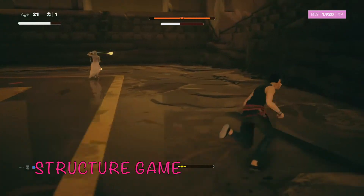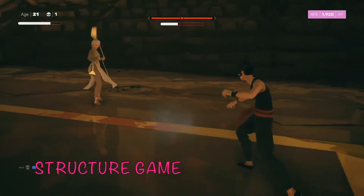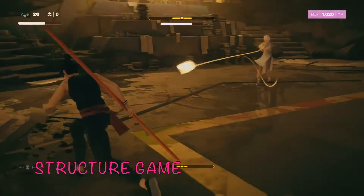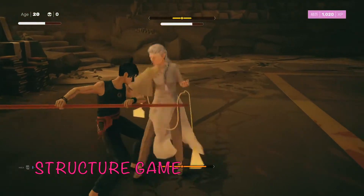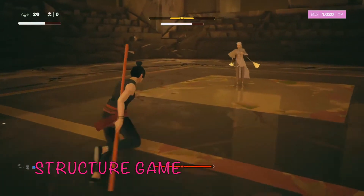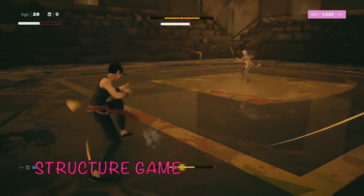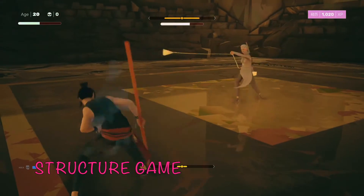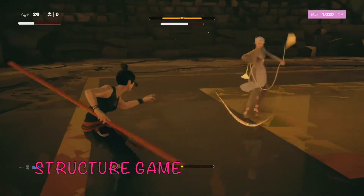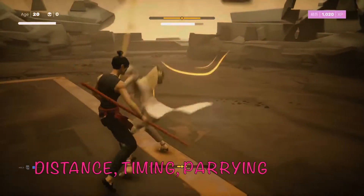Beating Jin Fang — and even sparing her — is very much a structure game. Her vulnerability windows are very, very brief, so it's important to parry. Any time one of her bell swings is about to land, pressing L1 will do structure damage to her. A lot of beating Jin Fang is really relying on breaking her structure even more so than knocking her out. Breaking her structure the first time gets you through phase one, then you just have to break it twice in phase two without knocking her out to spare her.